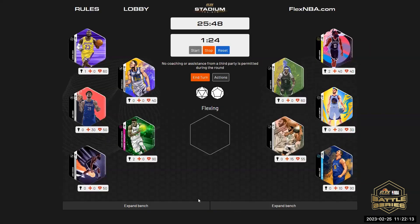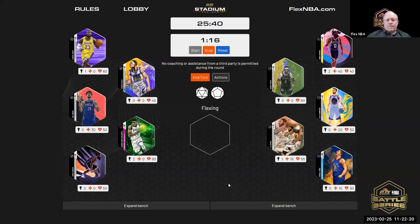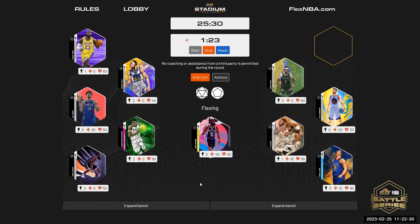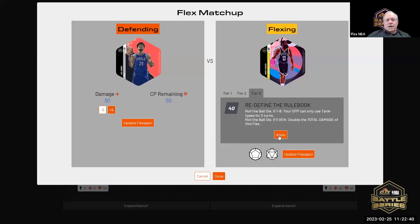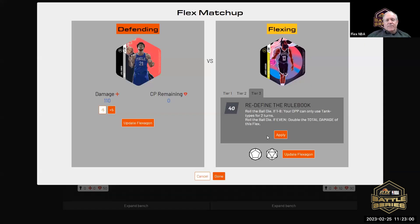Who are you flexing with? James Harden, please. Steven, defend with Joel Embiid. I'll apply the 40, and if it's one through eight — same thing. It is a four, so two more turns of tank only. Let's see if we double the damage, which would take Joel Embiid out of the game. It is even — I'll apply the damage and Embiid is out.